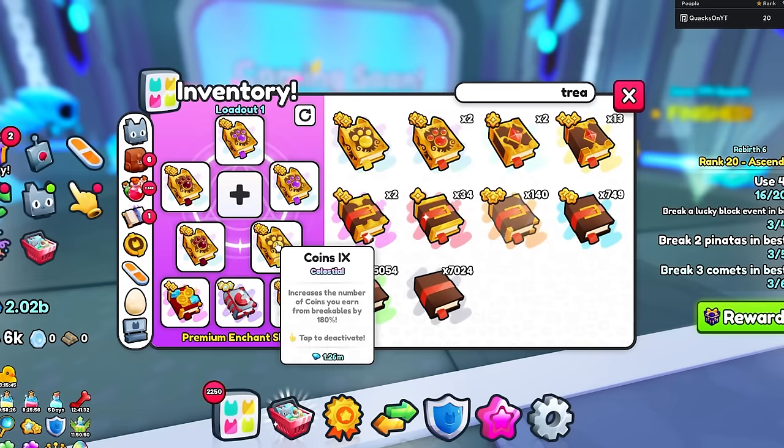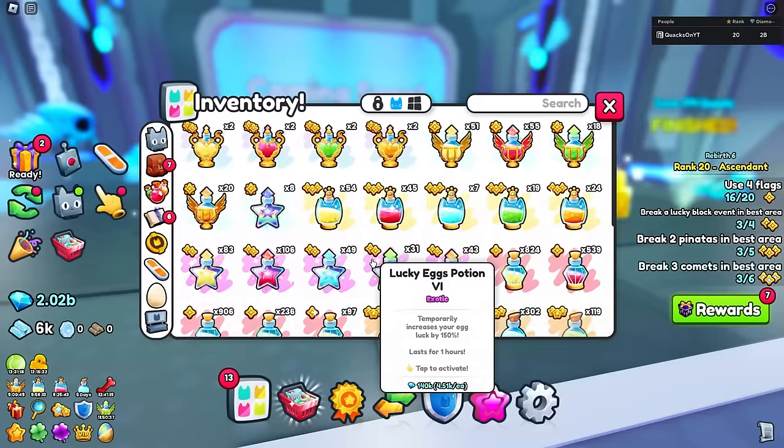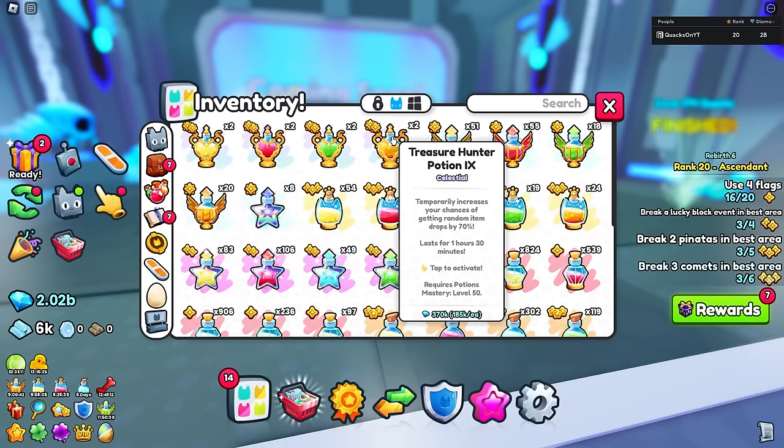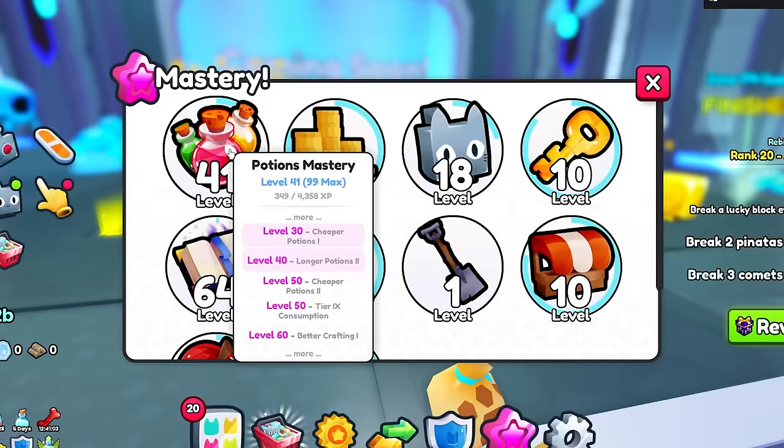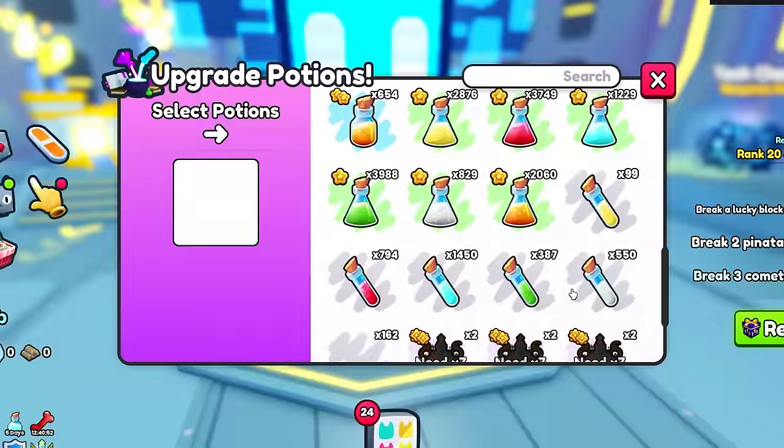We do have two of the treasure hunters. And oh my gosh, we have two of the treasure hunters and nine celestial potions. I'm going to go combine some potions — isn't that how you level up your potions? I think so.